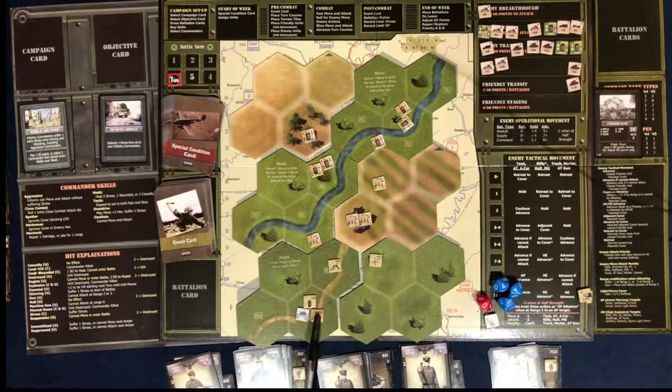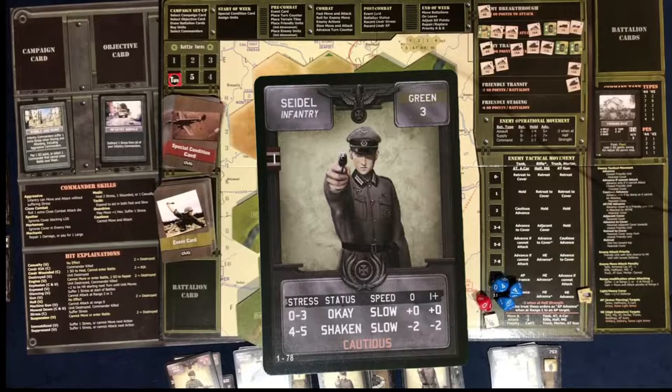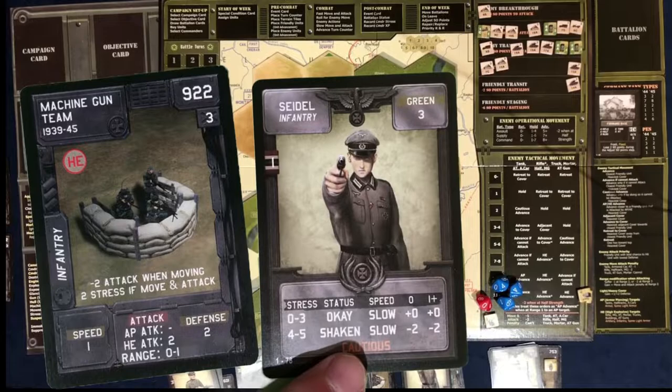The machine gun nest — that's this infantry commander. He's cautious, and what that means is if he moves, he doesn't get to shoot. If you move and then attack with this guy, you get two stress and a minus two. Because he's cautious, he can't shoot if he were to move, so I'm probably going to want him to sit tight and just fight from where he's at.